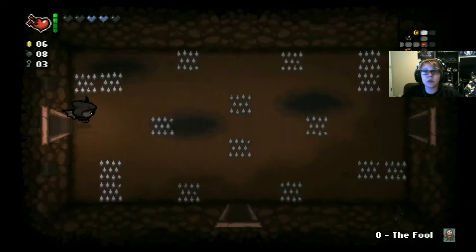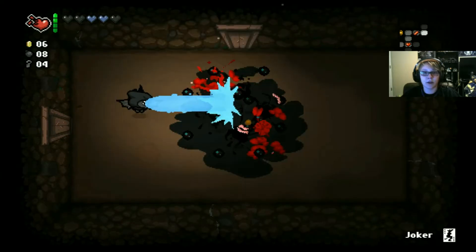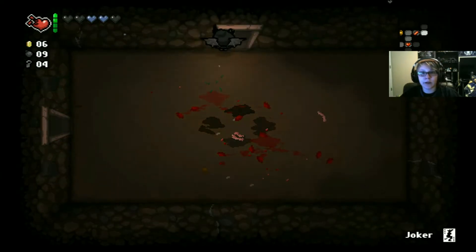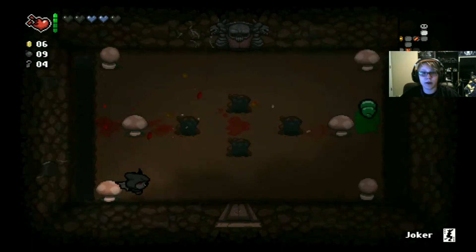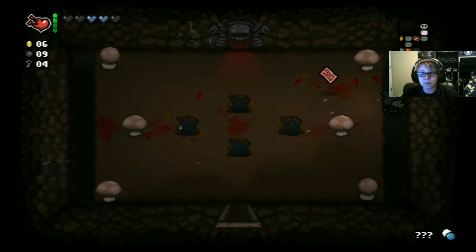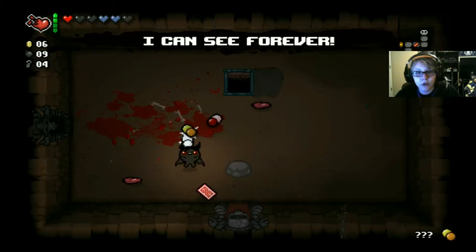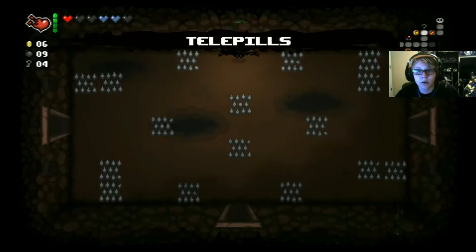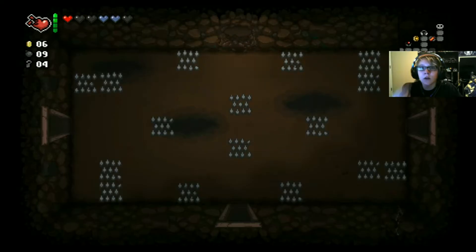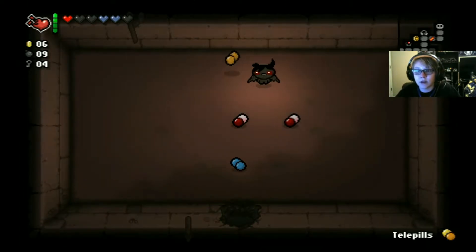Forget you! Oh my god, I just got the Joker card. I'm going to take the Joker — it's better than the Fool. It teleports you to the devil deal room, which is better than teleporting me to whatever. Health up. I can see forever — just for this floor. Telepills, teleporting you right to the room next to the secret room. That's nice.